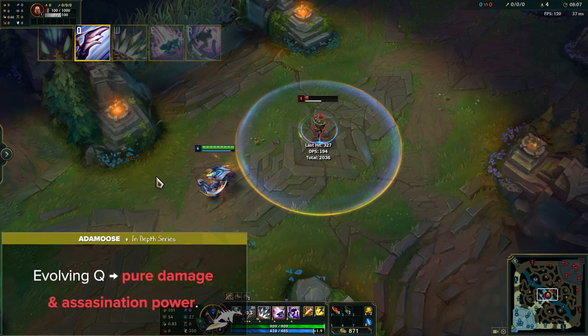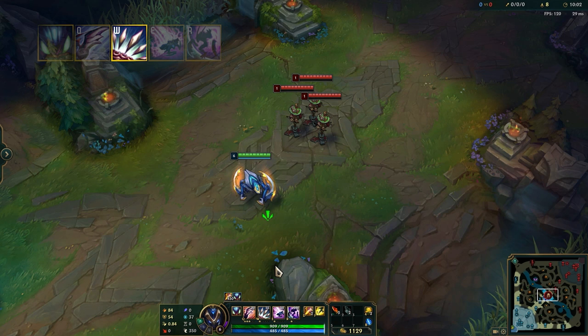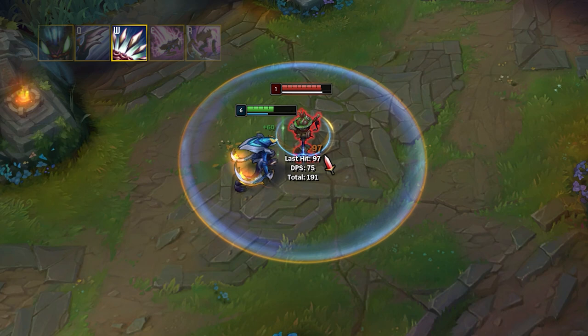Kha'Zix's W is called Void Spike. Kha'Zix fires a cluster of spikes in the target direction that detonate when it hits an enemy, dealing physical damage in a small area. If Kha is within that detonation radius, he also heals himself. A cool trick is to use W before you jump in with E, healing as soon as you land onto your target.